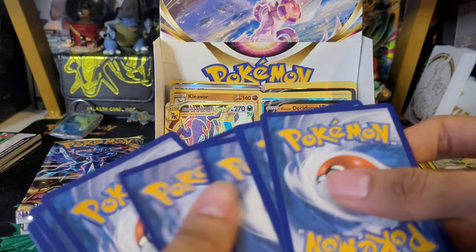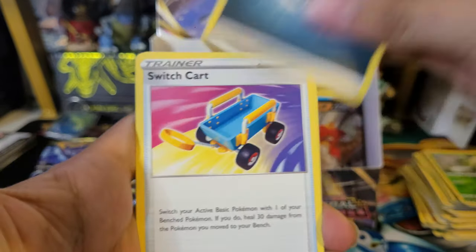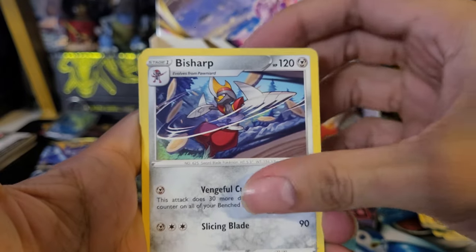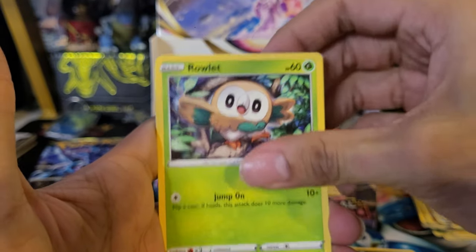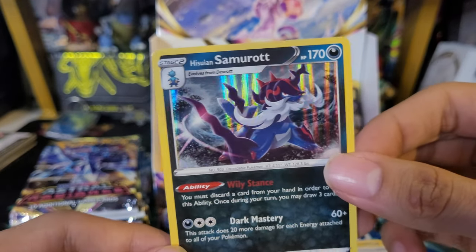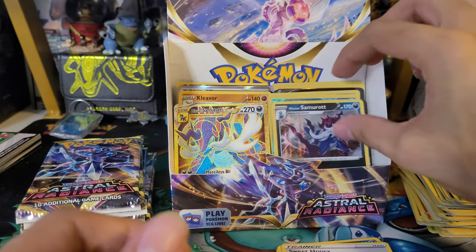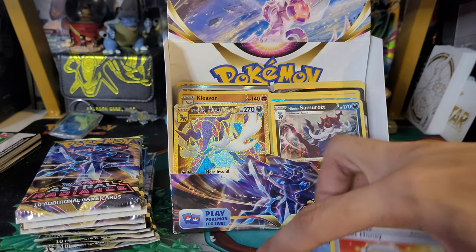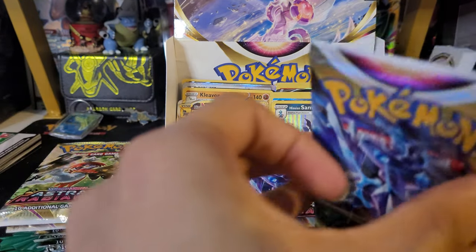This is definitely one of my best booster box openings on the channel — and I've had some good ones. Twenty-seventh pack: Dark Energy, Carp, Bisharp, Aself, Rufflet, Clawfish, Rowlet, Oshawott, Honey, and a Hisuian Samurott Holo. Not bad — let's put that next to the V-Star Gold version. Looks pretty cool next to it. Nice pack.